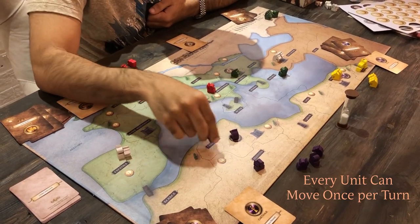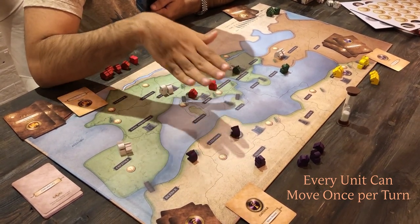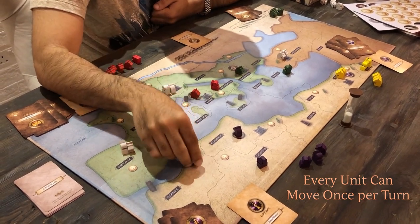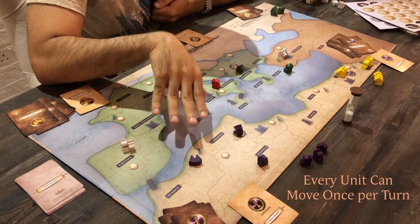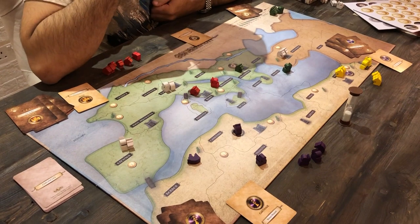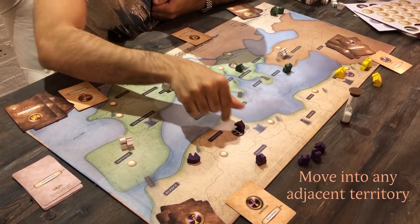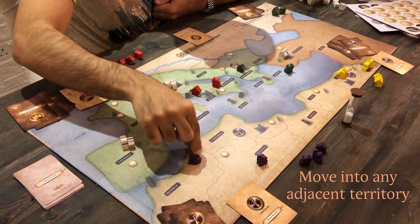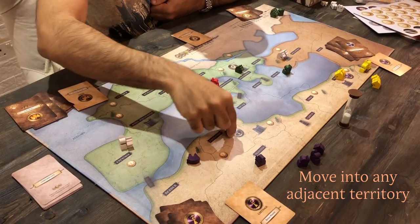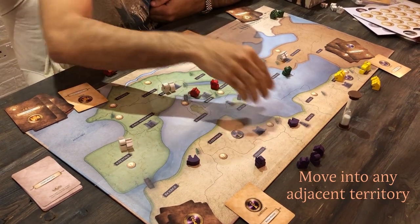Now, once you've moved one of your units and the timer has ended, you can move any single unit once in that turn. I've already used this unit and will turn it over to indicate it's exhausted this turn, but I can still move the other two units during my turn. You move a unit to any adjacent territory — you can do this, or that, or even go into the sea. But once you do so, that unit can no longer move that turn.